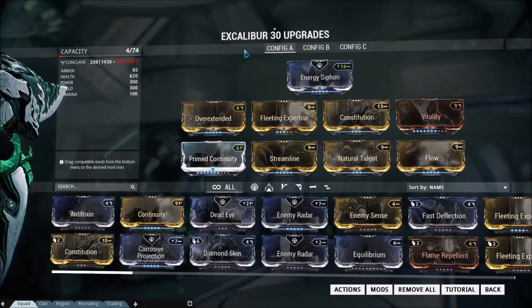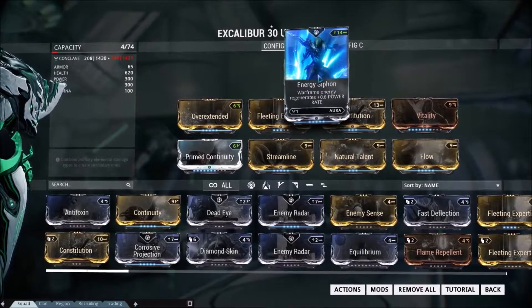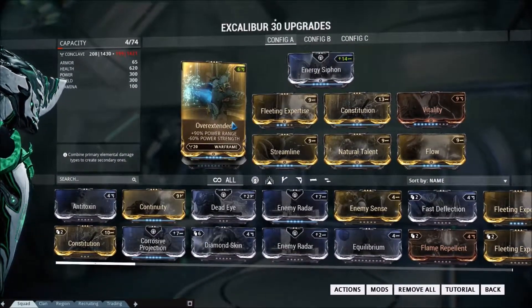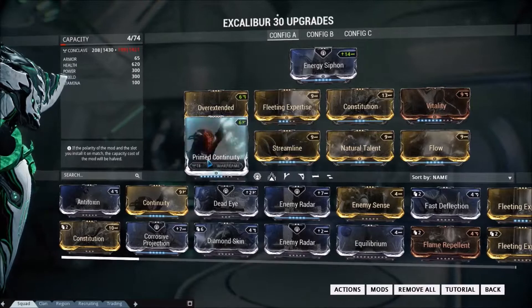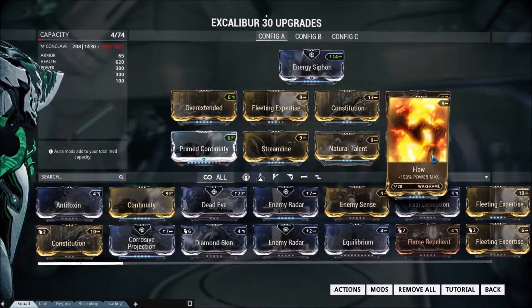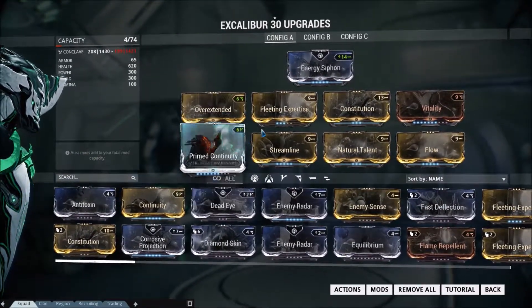Basically, I put a Forma and a Potato on Excalibur, and the Forma belongs to the Aura slot where I put Energy Siphon. And I put Overextended, Fleeting Expertise, Constitution, Vitality, Primed Continuity, Streamline, Natural Talent, and Flow. This build is focused on range and duration.